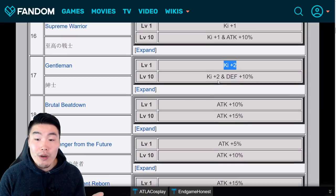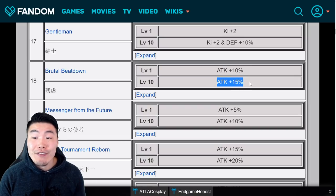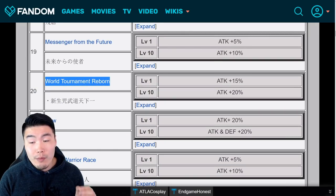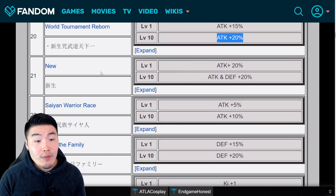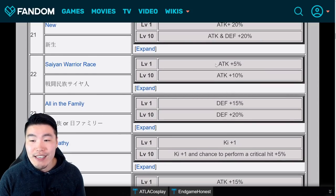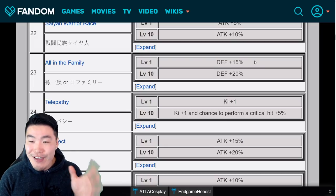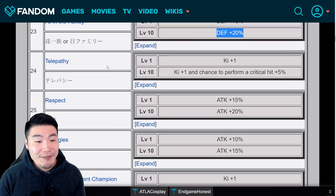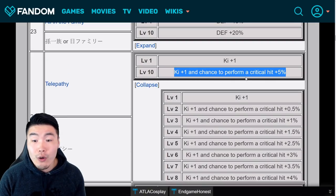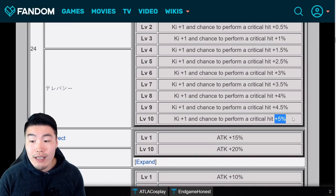Gentleman gives ki plus 2 at level 1, and ki plus 2 and defense plus 10% at level 10. Brutal Beatdown gives 10% attack at level 1, and 15% attack at level 10. Messenger from the Future gives 5% attack at level 1, and 10% attack at level 10. World Tournament Reborn gives 15% attack at level 1, and 20% attack at level 10. Nu gives 20% attack at level 1, and attack and defense plus 20% at level 10. Saiyan Warrior Race is 5% attack at level 1, and 10% attack at level 10. All in the Family gives 15% defense at level 1, and 20% defense at level 10. Telepathy is ki plus 1 at level 1, and ki plus 1 and chance to perform a critical hit plus 5% at level 10, with a higher and higher chance for criticals as you go through the levels: 0.5% at level 2, 1% at level 3, and so on until 5% at level 10.